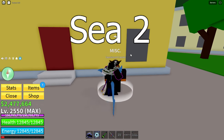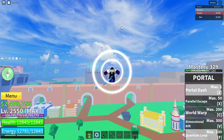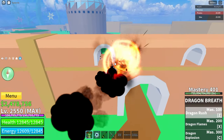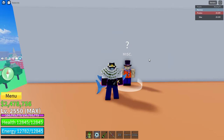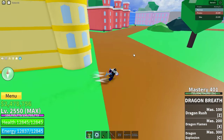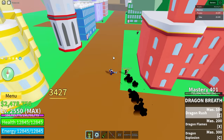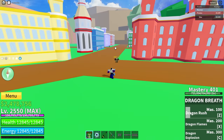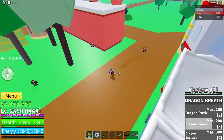Now off to the second sea. Dragon Breath can be obtained here in the second sea over at this wall. You come over to Sabi and you can buy it for 1,500 fragments. It has three moves: the first being Dragon Rush, where you rush forward twice dealing a heap of damage two times. The second move is Dragon Flames, where you aim it and there's a little flame spiral which can hit enemies.